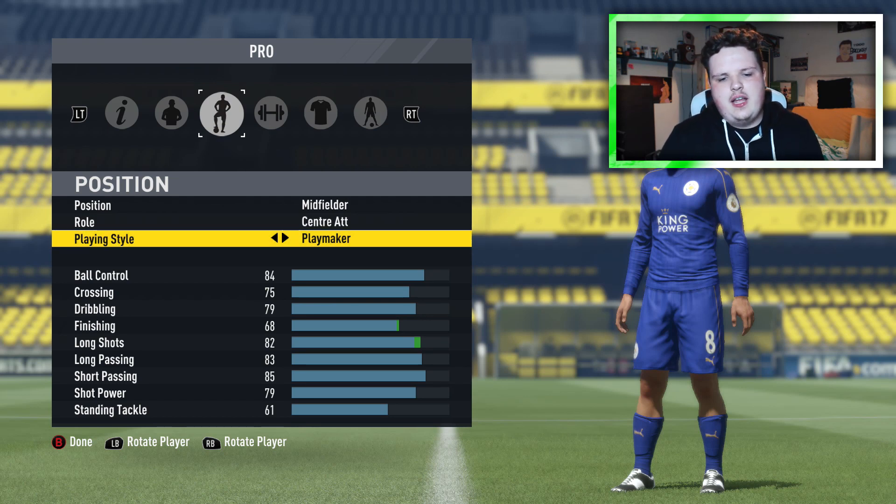Let's get into this video. There are a few ways you can play the CAM position. The one that most people will want to use — the one I'm going to show first — is that your position and role has to be midfielder, central attacking. Your playing style is going to want to be Playmaker, because you get more dribbling, better passing, and just a more all-around better central attacking midfielder.